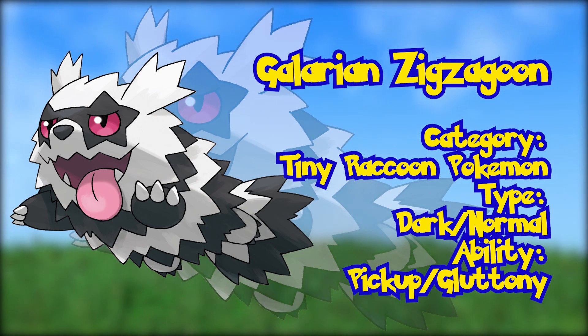Galarian Zigzagoon. Returning for the second straight generation are Regional Variants. The first line of Galarian Variants we got is from Generation 3, the Zigzagoon line. The new Zigzagoon variant is a Dark and Normal type, essentially looking the same as the Hoenn variant, just with a color design that makes it look exactly like a raccoon.